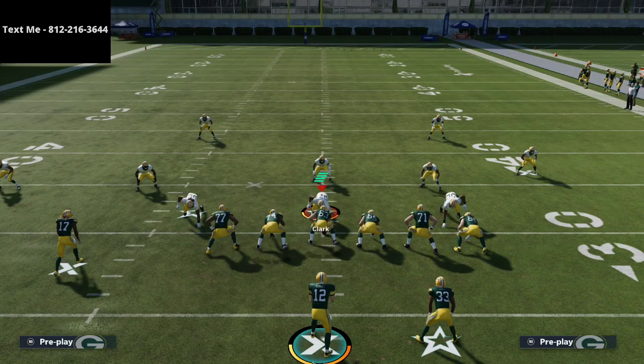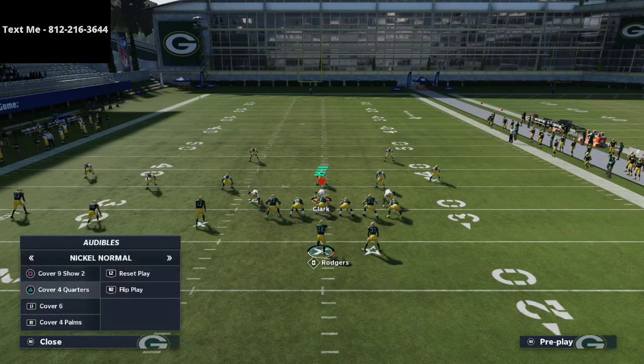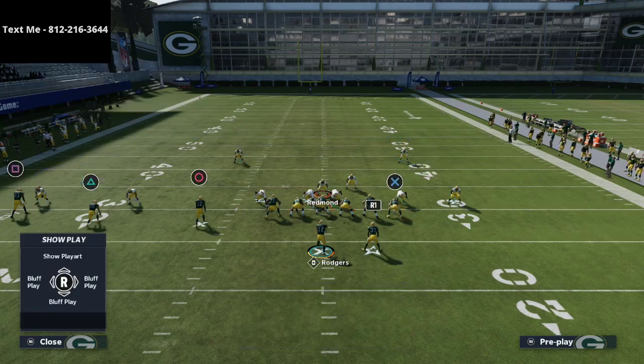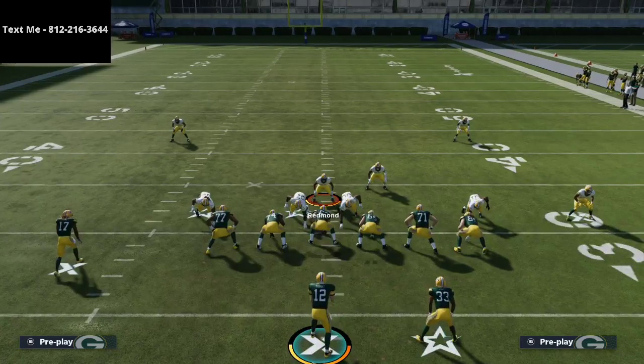Thanks for watching - hopefully this was helpful and insightful. Quick recap: I 100% believe that Nickel Normal Cover 4 Quarters is much better than Big Nickel Over G Cover 4 Quarters. What you're going to do is put the linebacker into a 3-hook, then user the middle of the field. If you see a crossing route, it's yours - especially from that left slot. If you want the full defensive ebook, it's in the description. You can also text me at 812-216-3644 for a free sample. We'll see you tonight at 10 PM Eastern.